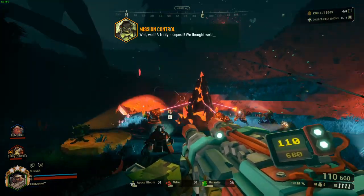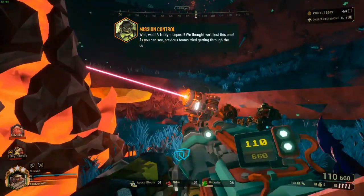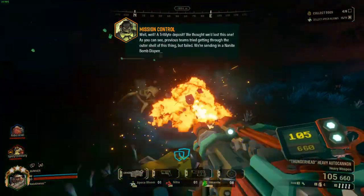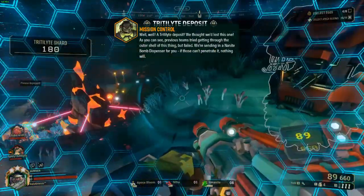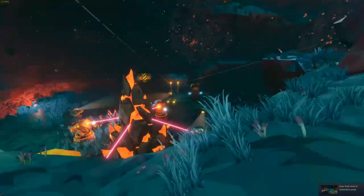Once you have your infused matrix cores, you can return to the space rig and craft them into either the overclocks or matrix cosmetics that you've earned. The Omen Modular Exterminator will be next — working on that now, turning out to be a much more difficult task than I expected, but should be out within the next day. Thank you for watching, and have a good one.